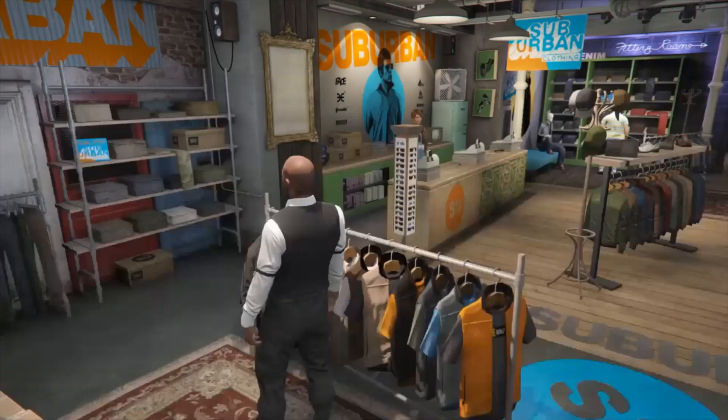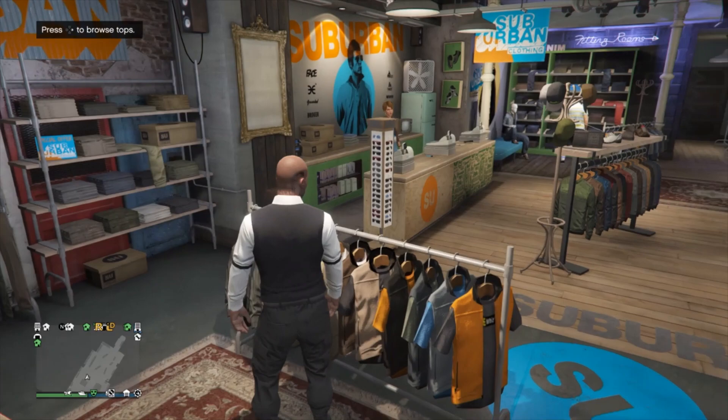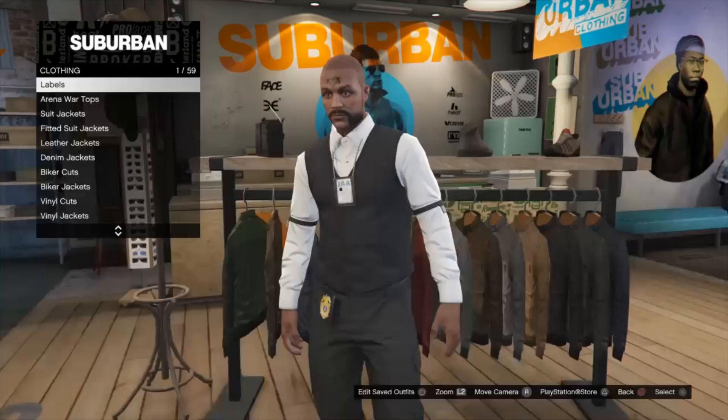Once you do that, you can put on any pants and any shoes of your choosing. I'm going to go with these pants and these shoes so I can get my deadline shoes with it. Once you do that, you just want to go ahead and save your outfit in the first slot.